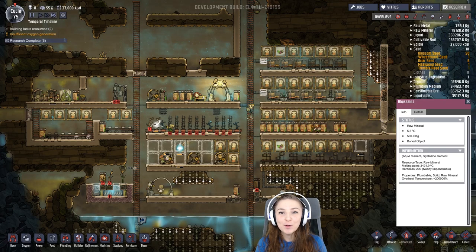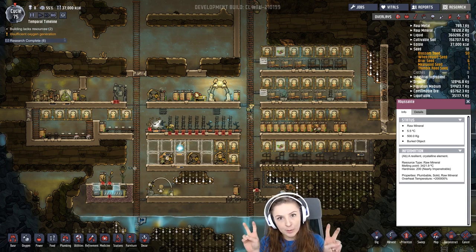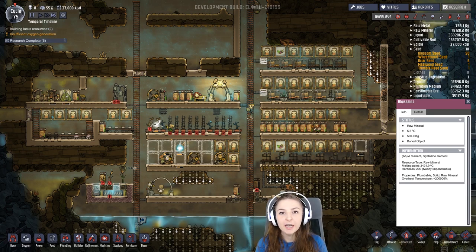Hey you guys, it's Laci, and I wanted to talk to you about the new update. It is currently considered a test build, so to get it, you have to go into Steam, right-click on Oxygen Not Included, go to Properties, then there's going to be a tab that says Betas, and then you use the drop-down and go to the one that says Thermal something or other, and that's how you get it.